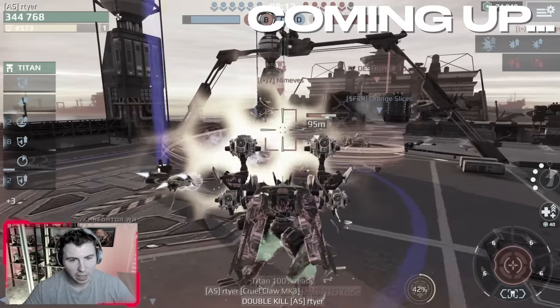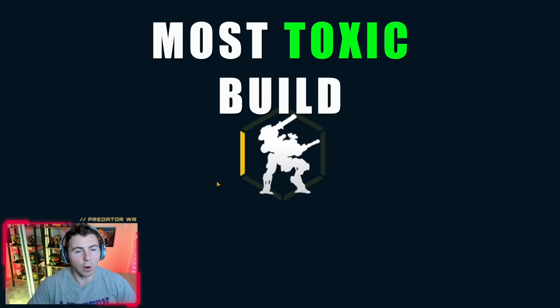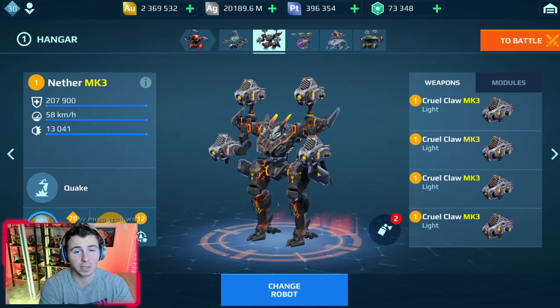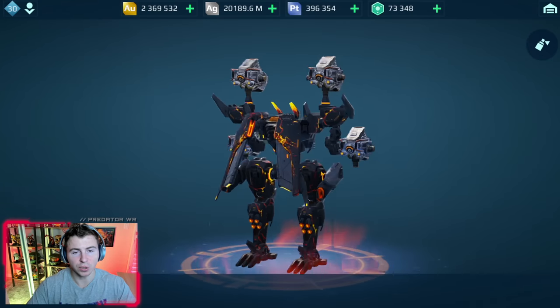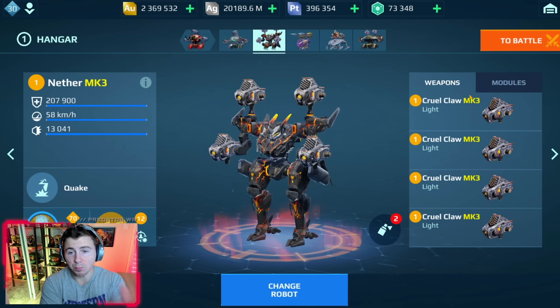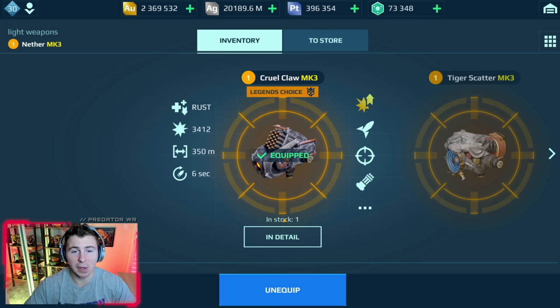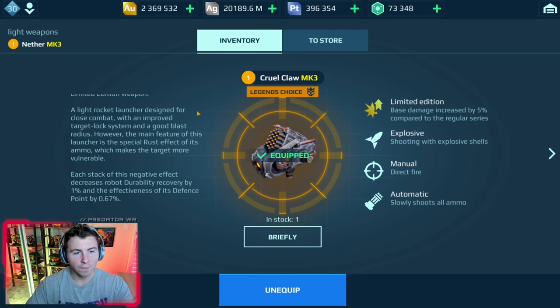Double kill! The Nether has got to be the angler killer. This is by far the most toxic build in the entire game right now — the Nether with Claw Mark 3. We have the Magma Skin which gives you 5 more HP, but this thing is so annoying and is by far the most toxic build in the game, possibly that's ever existed.